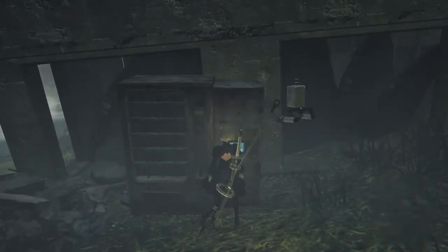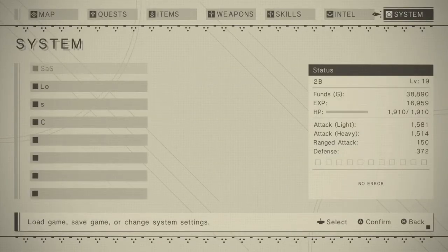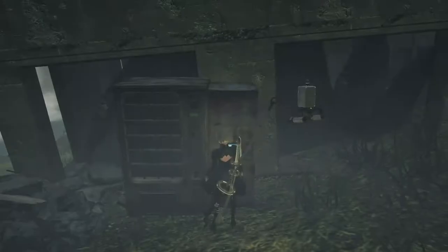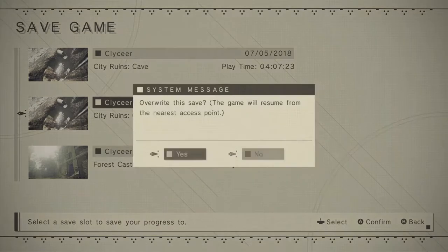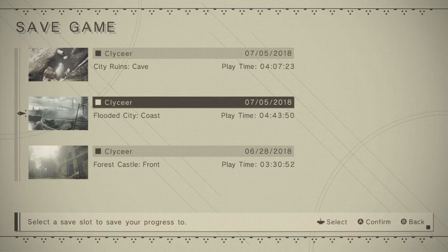Anyway, here's where we're gonna save. Wait, is saving not unlocked? It's not. Why not? I can quick save. Oh, now it says saving possible. That'll be it for this part. And the next part, I guess we're looking for a scanner, then we're looking for 9S again. See ya.